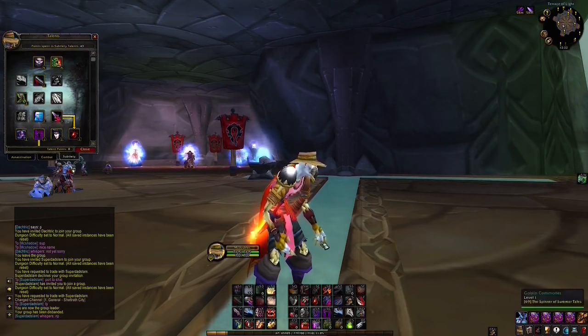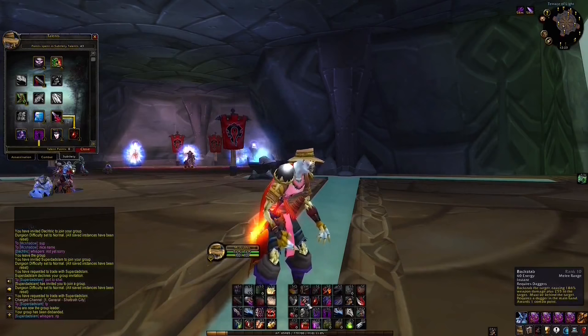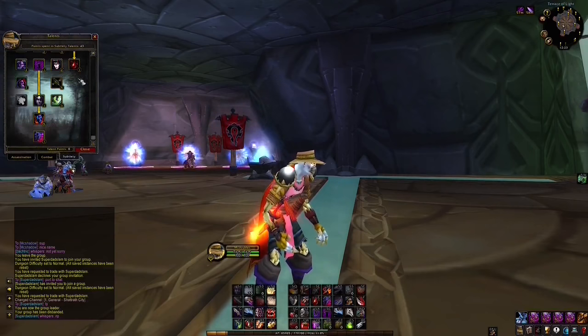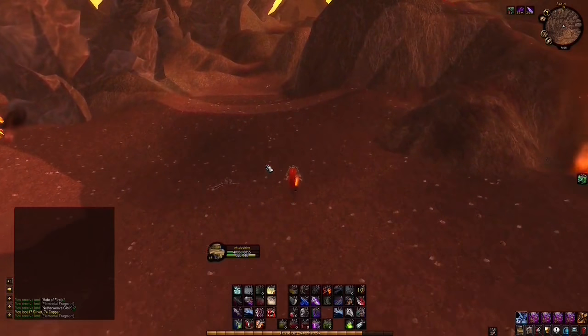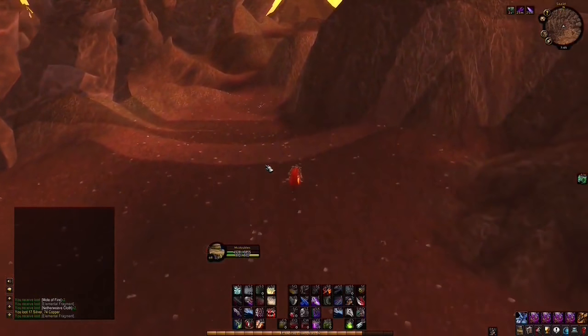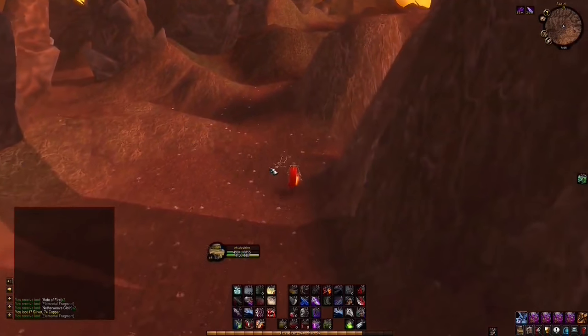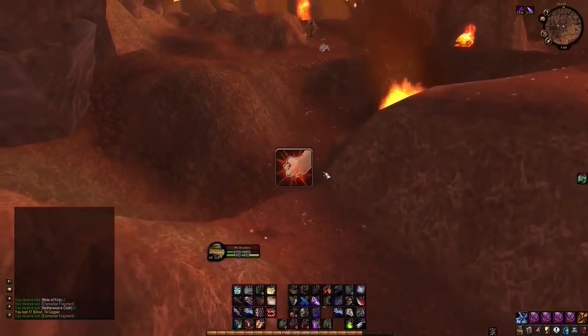Running the Sub spec with Shadowstep and Backstab, supplemented with some Assassination talents for extra damage. I know Sub is the correct PvP spec and Combat is right for PvE, but I'm going to play what's fun for me. We are so close to level 70 — this video has been such a long undertaking. Still a little bit of ways to go, so let's get on it.